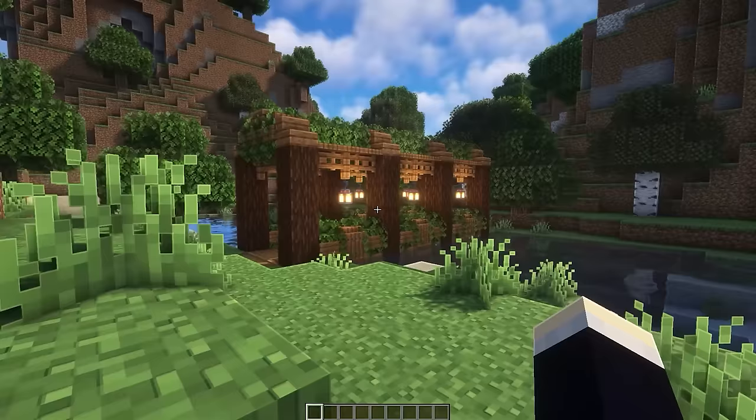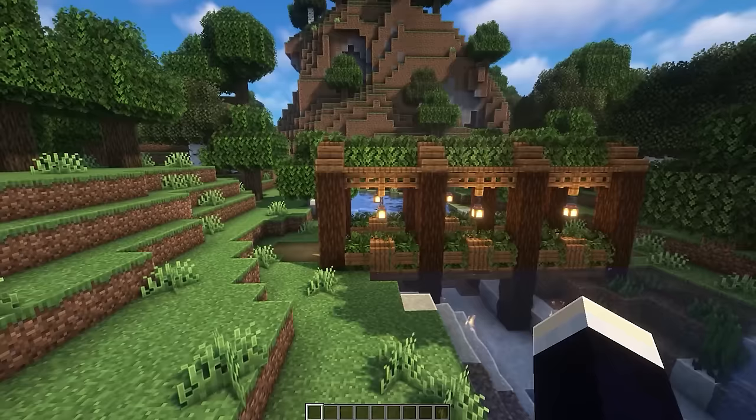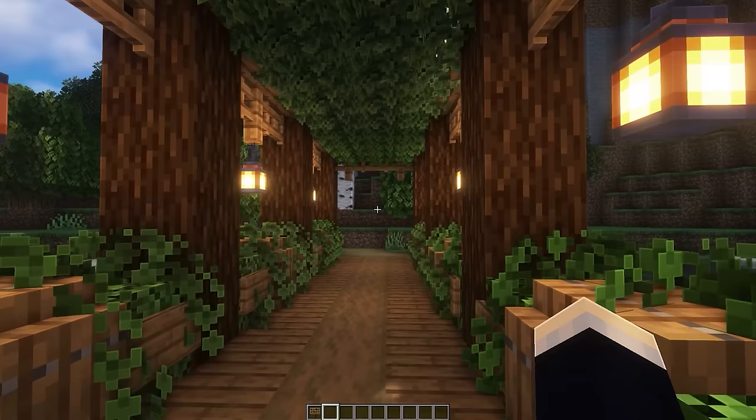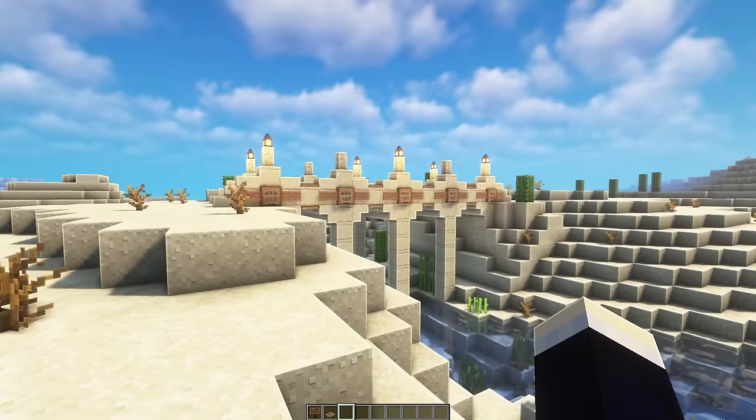Next we're looking at four biome-specific bridges — one for pretty much any biome you might live in. The first is the forest biome bridge, which uses a lot of oak leaves in the walls and roof. It's really easily extendable — just take a chunk and keep extending or shrinking as needed. Walking through it really feels like you're in a fantasy land; the roof of leaves just looks so lush and nice.